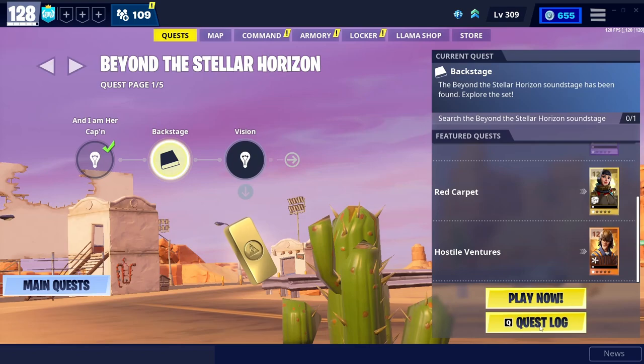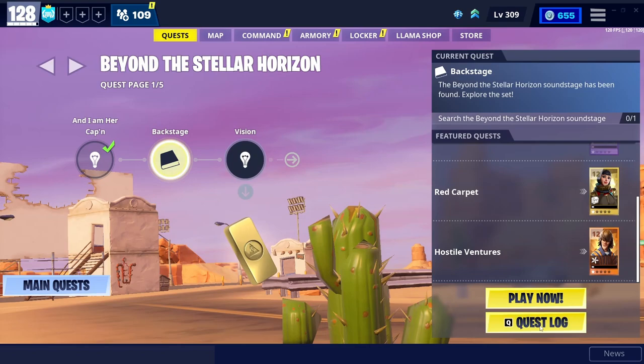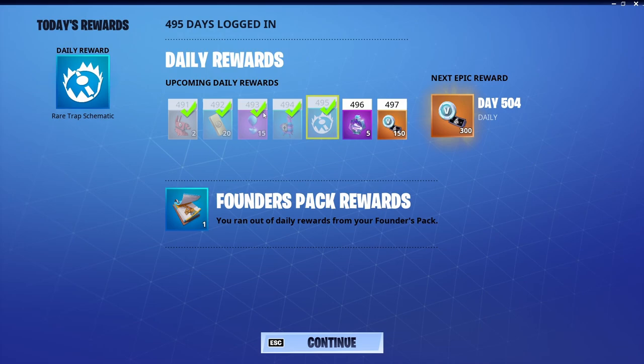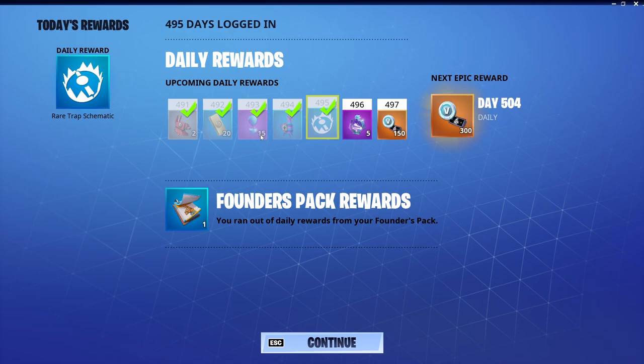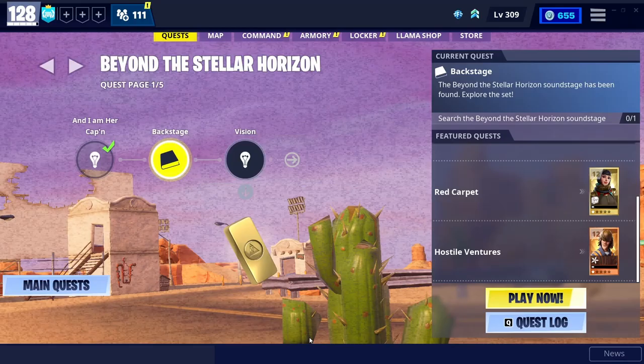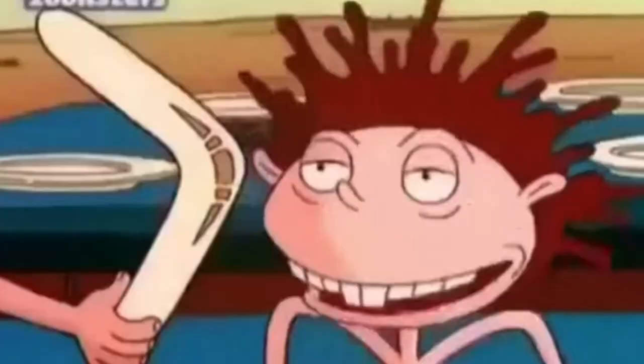Also, check the daily login rewards. Right here you can see at day 493, I get 15 Pure Drops of Rain — which everyone grinding knows isn't much, but it's something. There's also five Lightning in a Bottle tomorrow, and I get V-Bucks too. So if you want V-Bucks, just log in — they literally give you Pure Drops of Rain just for logging on.